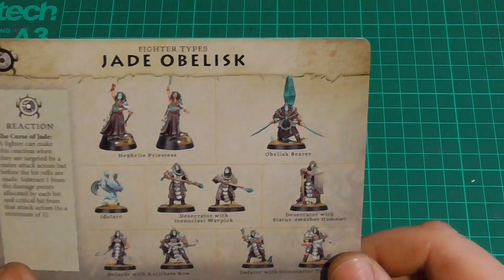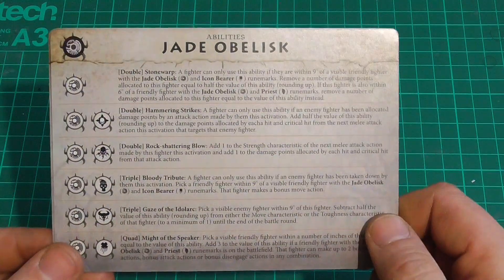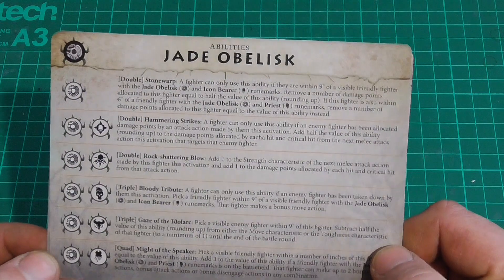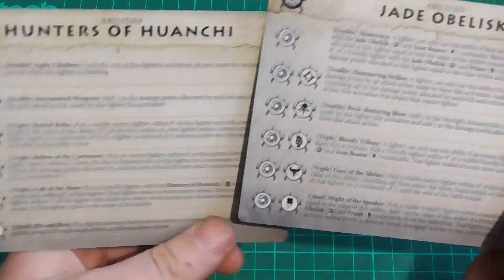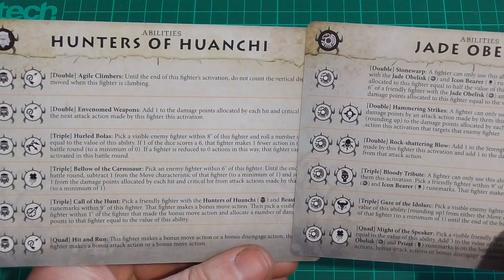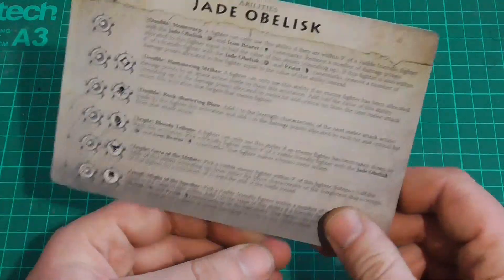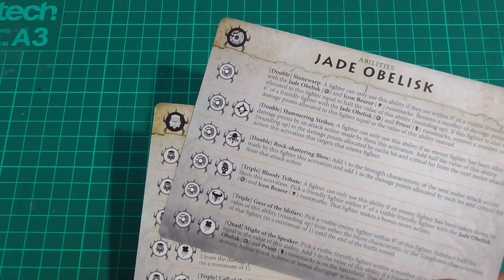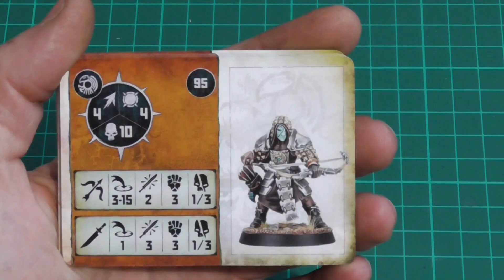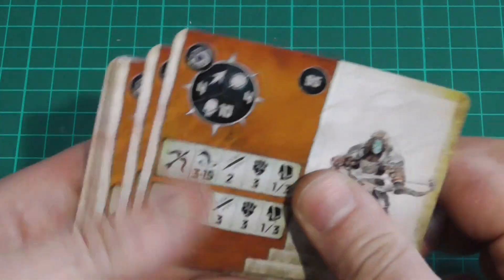These cards are your ability cards — they show you what models are what, and on the back are your doubles, triples, and quads. Interestingly, they don't actually put the reactions on the cards, which would be nice, but it's still in the book and you'll remember them after a few games. These go alongside everybody's universal abilities, like the double that gives you Rush — an extra inch — or the double for Onslaught, which is an extra attack dice. Alongside the ability cards you also have your team cards in card format.